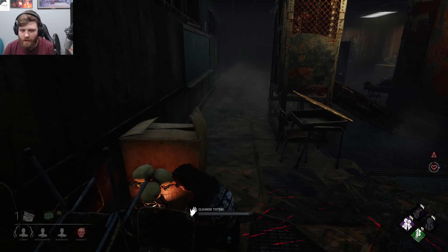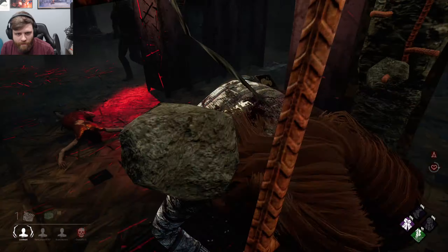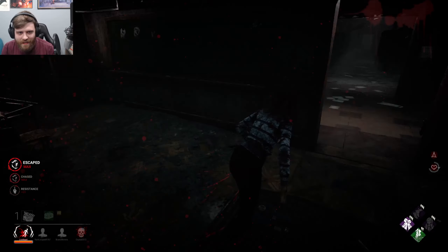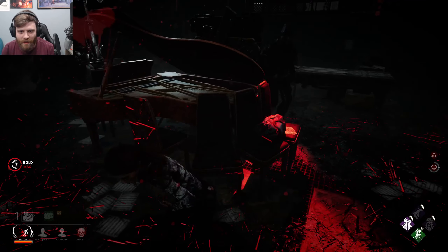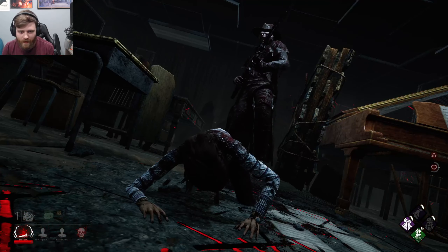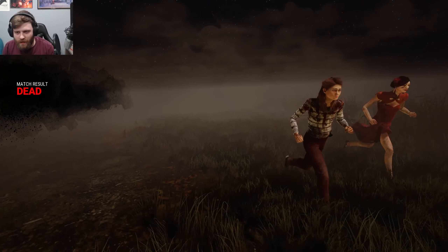I just got some good distance — I'm gonna see if I can get this right here. No, you son of a bitch, you got me. He gives you deep wounds if he slashes. I ran into a dead end. I got a piano and I'm not afraid to use it — oh no. Let's see the Mori, haven't seen it yet. Oh, that's pretty cool actually. Alright, we got an Ebony Mori.